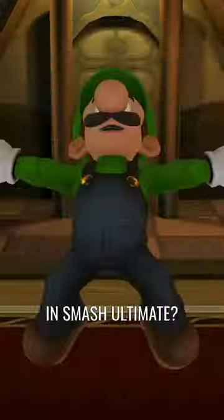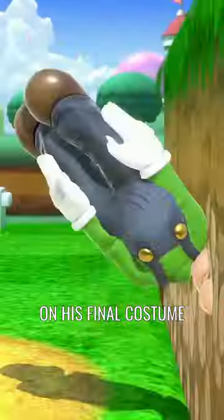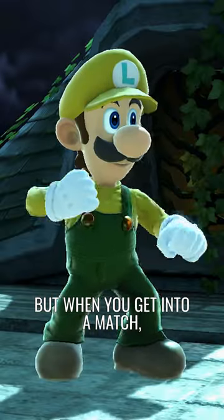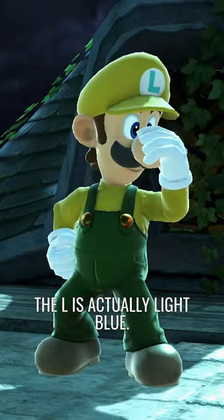Did you know that Luigi has a mistake in Smash Ultimate? On his final costume on the character select screen, the L on his hat is colored yellow. But when you get into a match, the L is actually light blue.